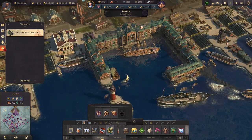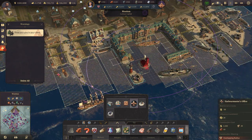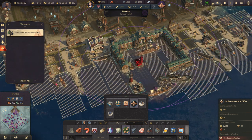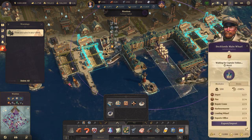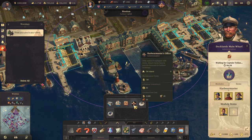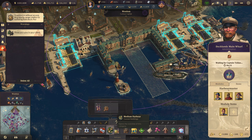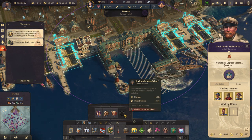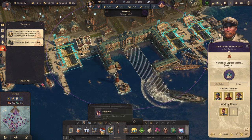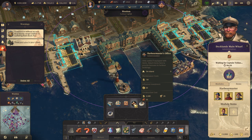The second thing to remember is that you cannot construct the main wharf next to the Harbour Master Office. I cannot build it at all, and there's a good reason behind that — simply because the main wharf has the opportunity, the possibility, to act as a Harbour Master Office. And a really cool thing is that the main wharf doesn't cost you any influence points — it's zero. But the Harbour Master Office, the normal one you normally use, costs you 20 influence points.